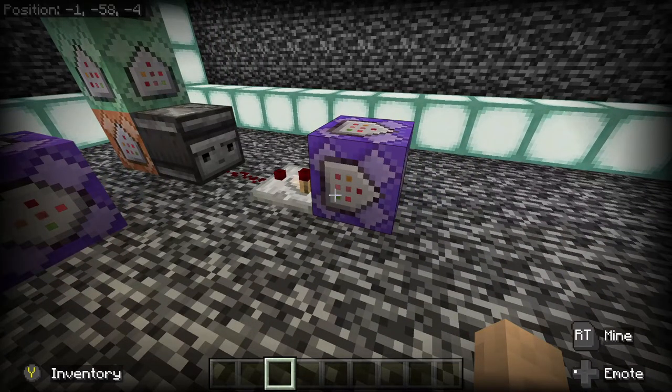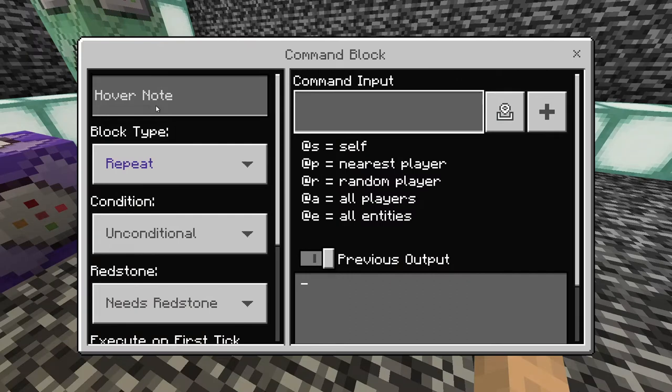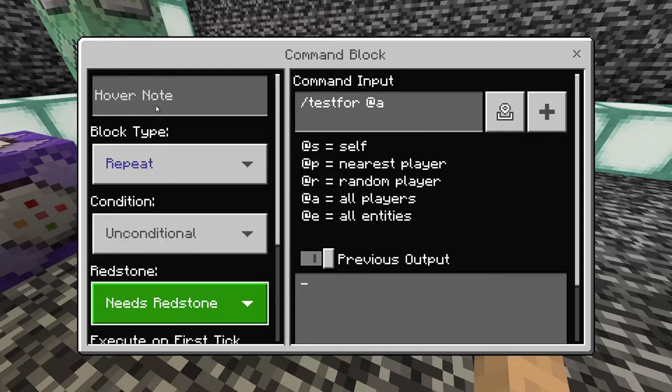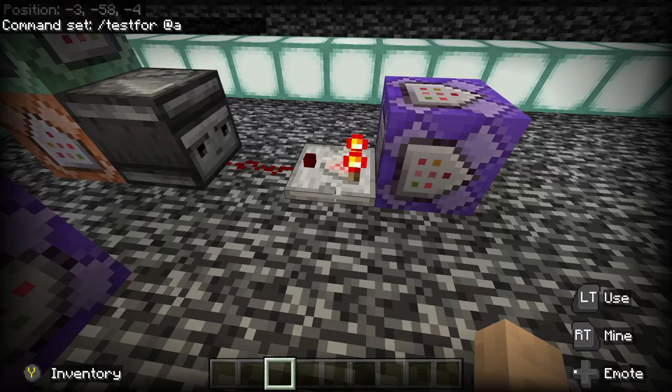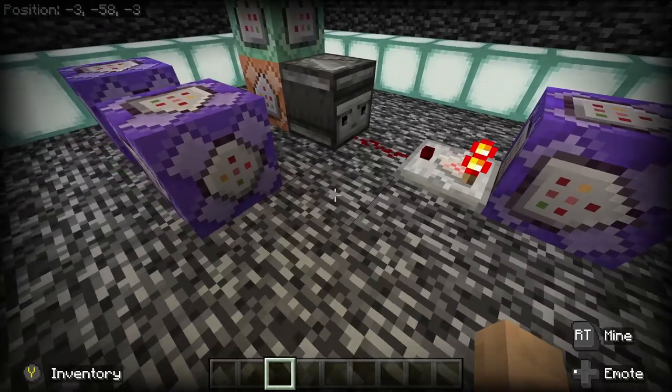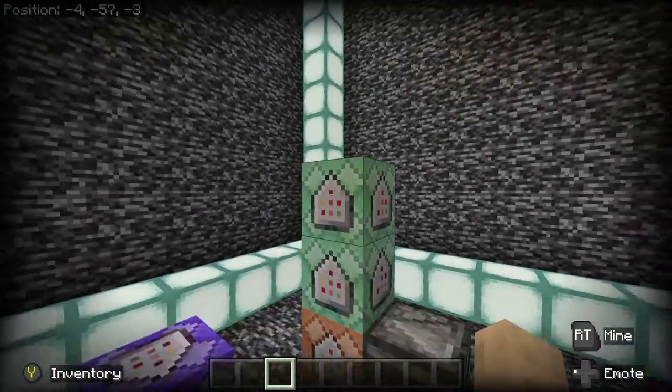This first command block tests to see when players come onto the realm or world, and when they leave. It's the baseline for keeping the scoreboard showing only active players. The command is testfor @a. When a player is present it sends a pulse through to trigger the rest of the command blocks. Set this to repeat, unconditional, always active. You'll see it lights up while I'm standing here, and turns off when I leave.